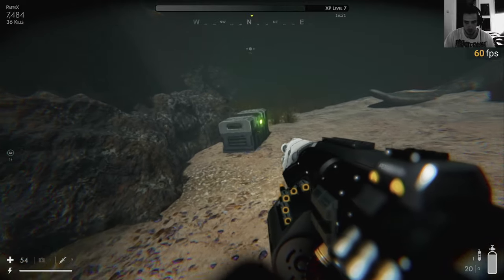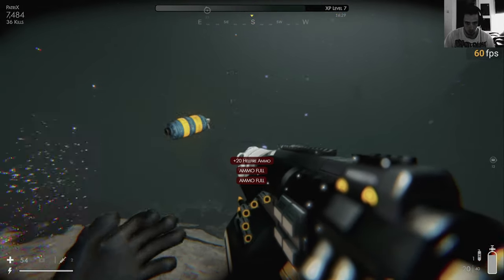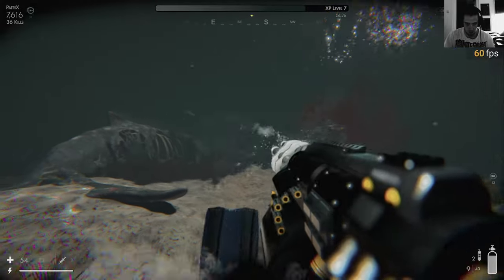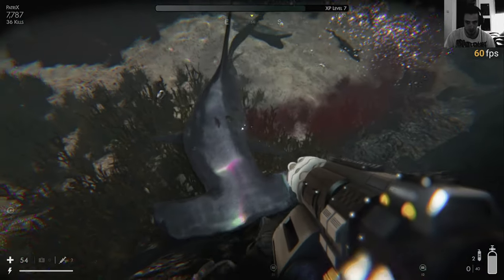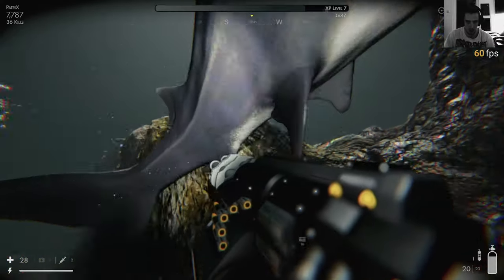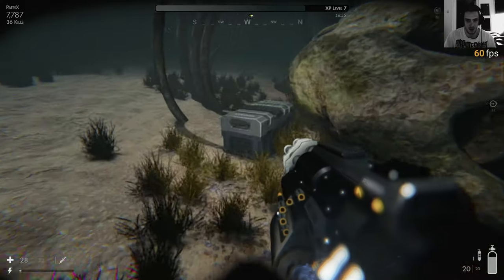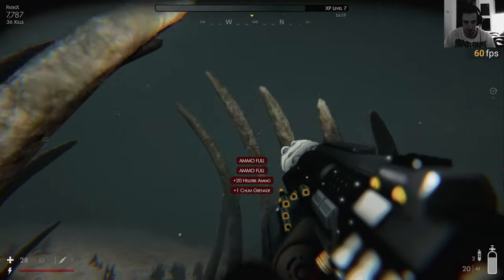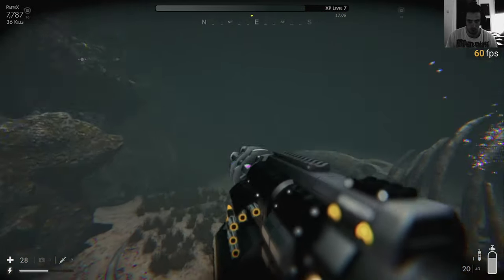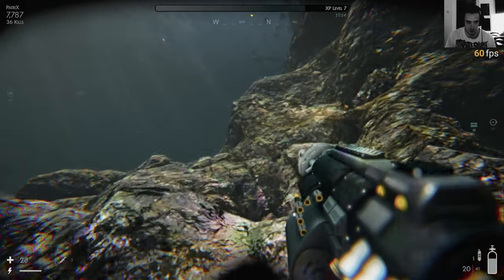There's one thing I have enough of - chum grenades - and I should throw them. Make sure I can get myself loot. He didn't die - Jesus - but I'm about to die. Come on, health kit! Damn, this is intense.